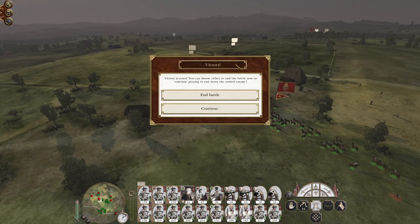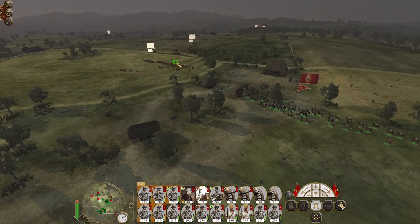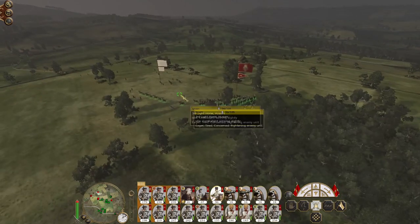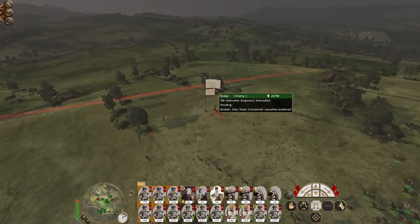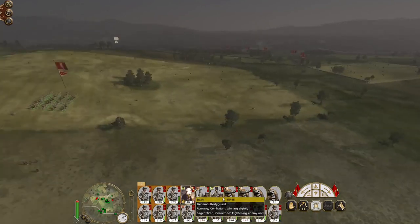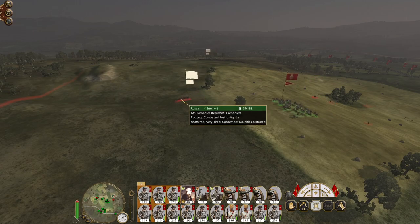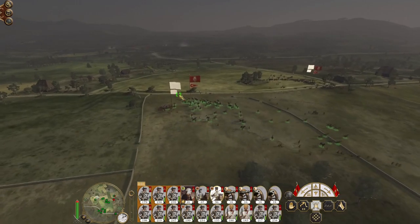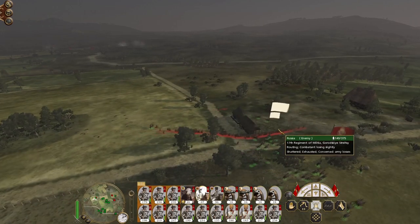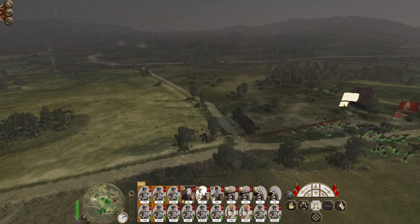There's only two of them — both militia units, but that one's the more coherent one. The grenadiers got away. We're going to be killing militia. Those grenadiers are going to escape because they're all spread out. Oh well — killing militia isn't bad, because it means they'll rout even quicker the next time they charge our line.